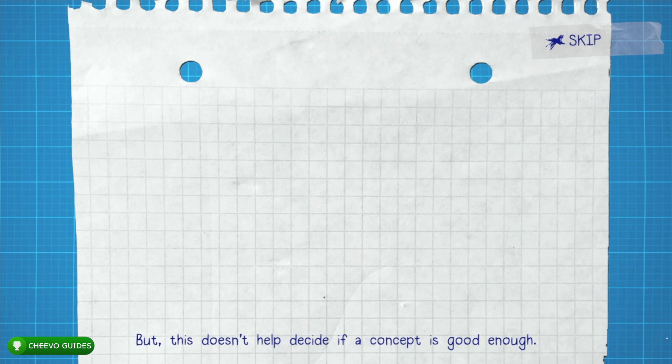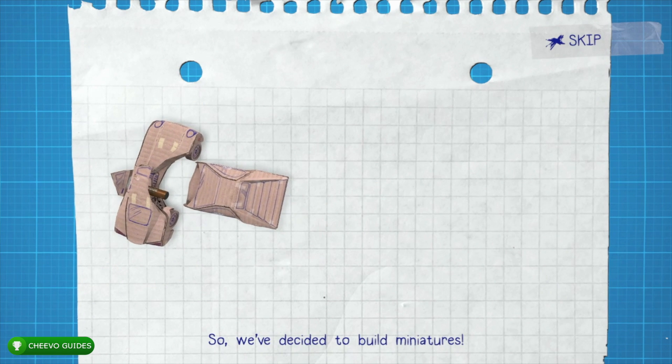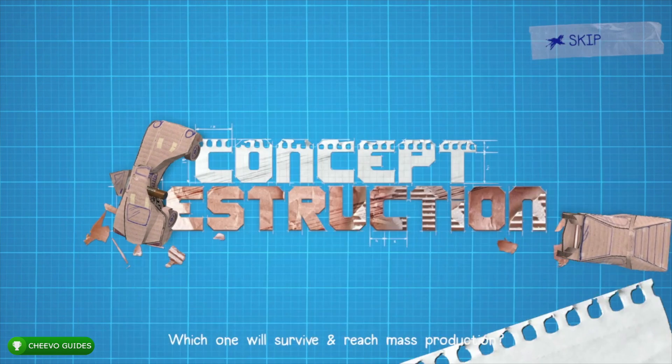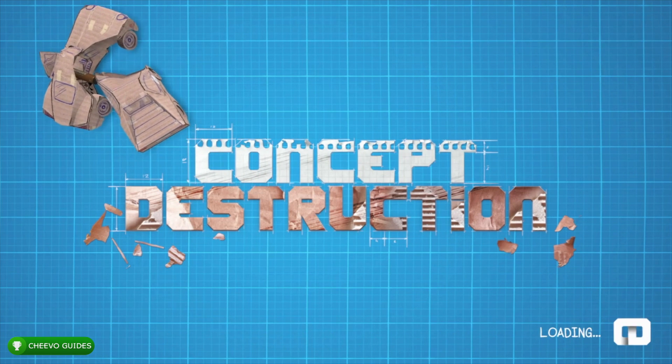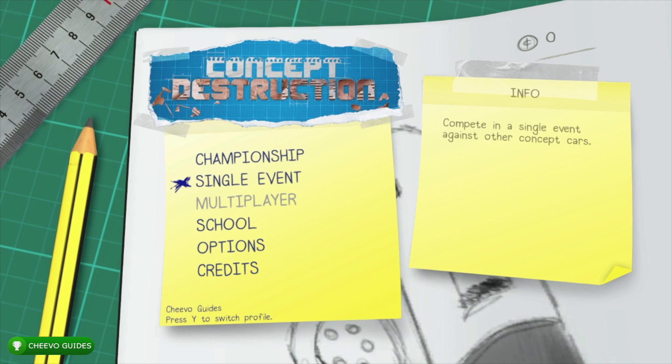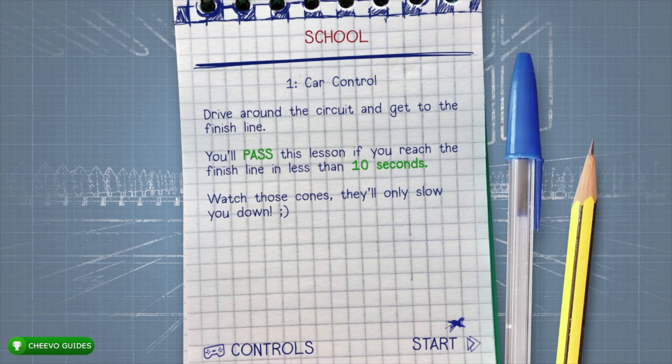This is actually a really awesome game, especially for a Ratalaika game — they definitely mixed it up with this one. It's a destruction derby style game with a cardboard style of art, which is actually pretty cool. We're going to have a lot of miscellaneous achievements. We need to complete championship mode, complete all the school levels which is basically the tutorial, and then there are some achievements related to the other three modes.